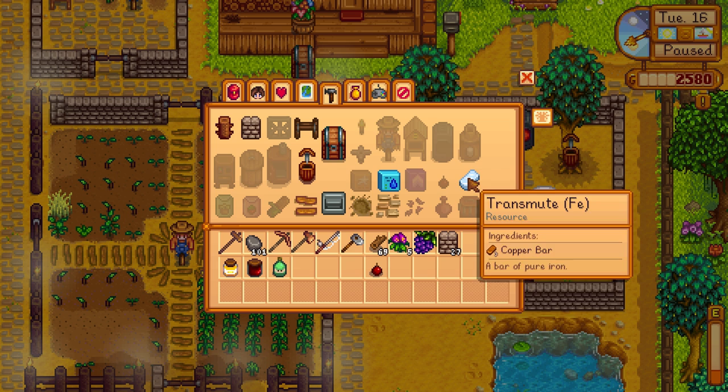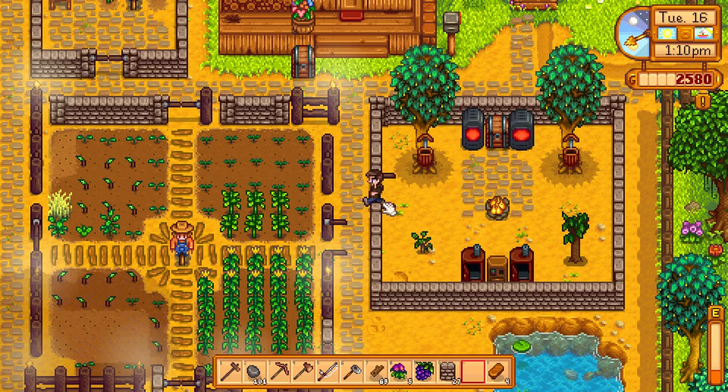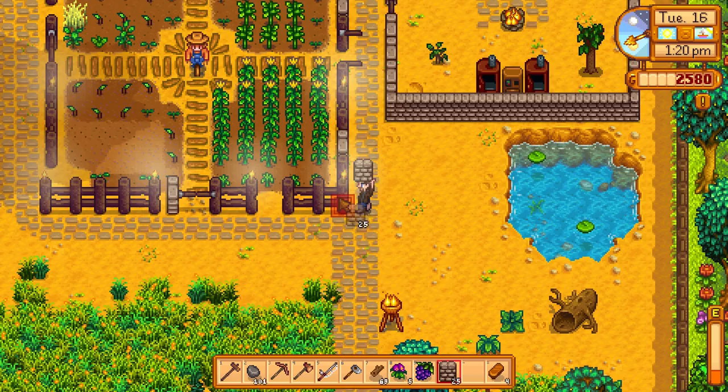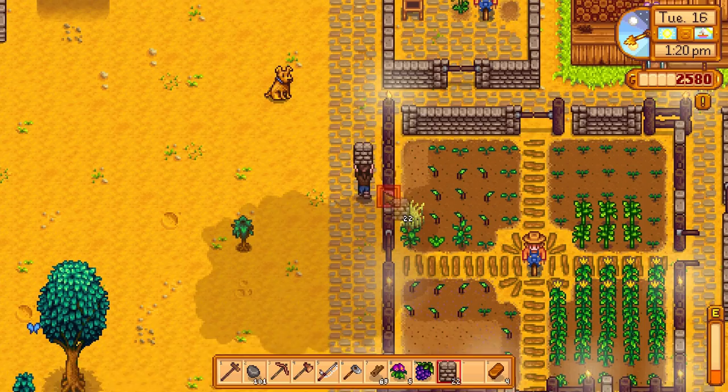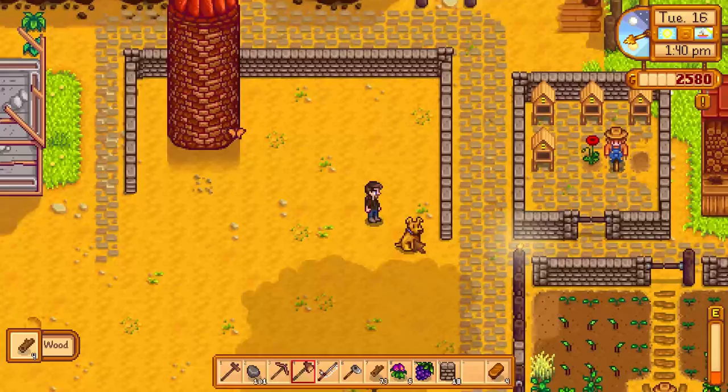Apparently I can make one of these — three copper bars makes a full bar of that. I wonder if we can get the gold thing as well in the same way. That would genuinely be pretty fantastic for us. But we'll wait for those to finish before we head into town and see if we can get our hoe upgraded. I'm fairly certain that the coop will fit into this little area here, so I'm going to go ahead and build this out with that in mind.